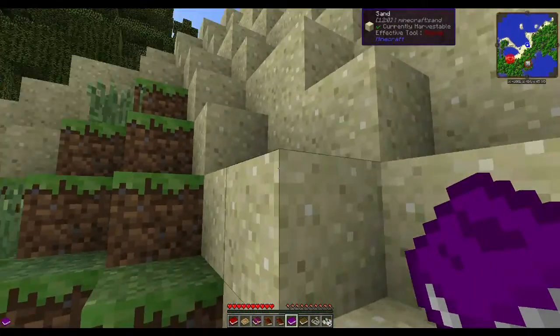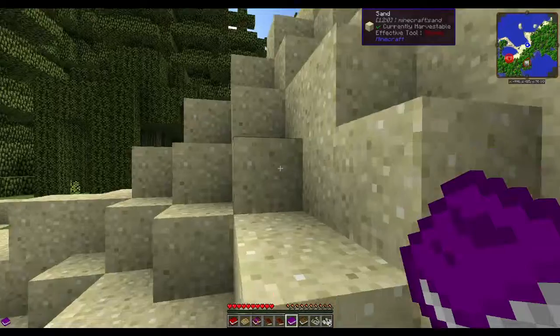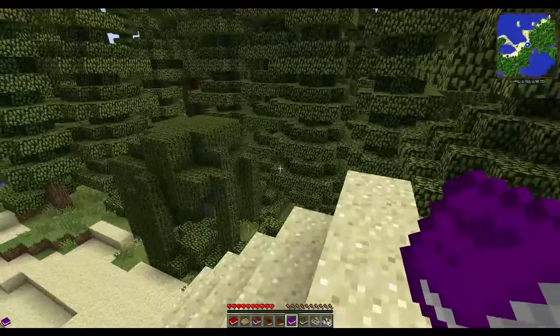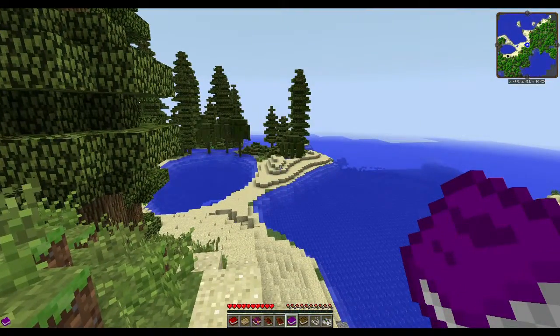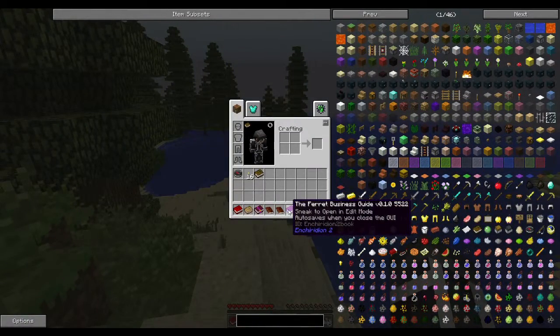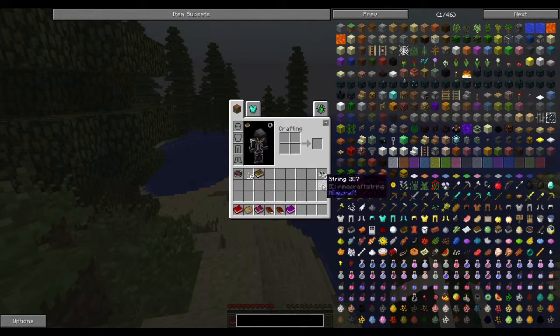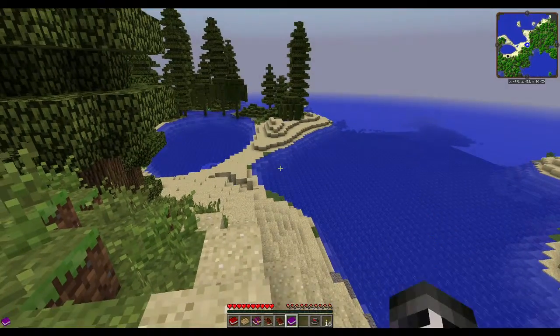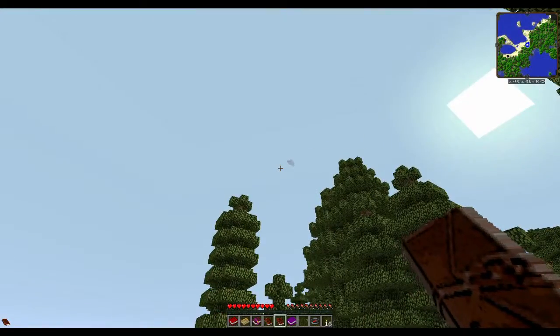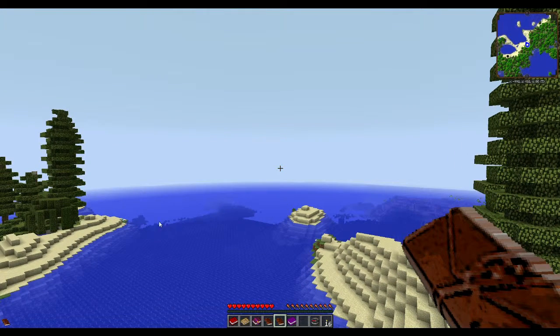Let's go up here real quick, I don't want to deal with that — thank you very much, have a nice day. I don't think Hunger Overhaul is in this one, thank god. We've got a book — The Ferret Business Guide. 'Sneak to open in edit mode, auto saves when you close the GUI.' We got sushi — that's pretty cool! And it gave us a piece of string and a compass. Where's the sun at? Oh... that's not supposed to be there — I turned off clouds.